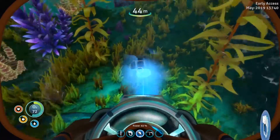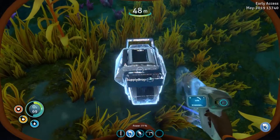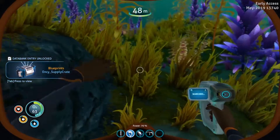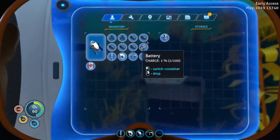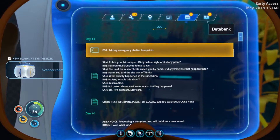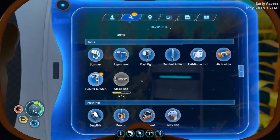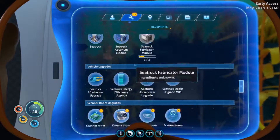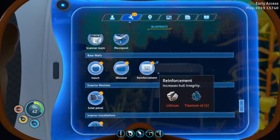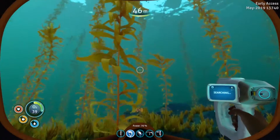Oh, it's right here - I couldn't see it. Wait, I have to scan it. Oh okay - oh yeah! I got a habitat builder - new blueprint acquired! Oh wait, camera drone too! Oh wow, there's a lot of things. I'm definitely gonna have a lot of fun with that.